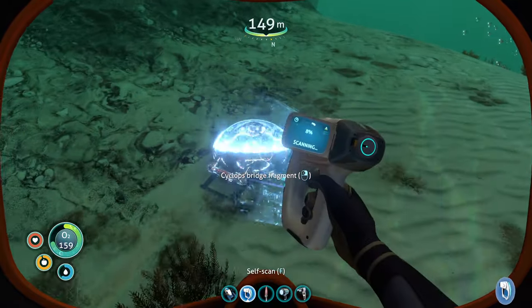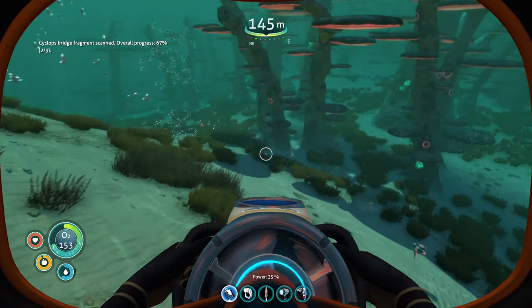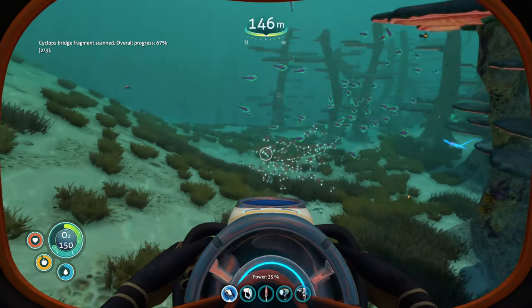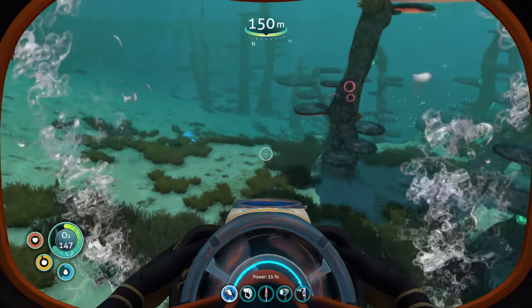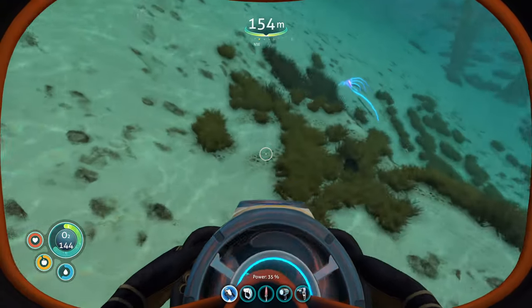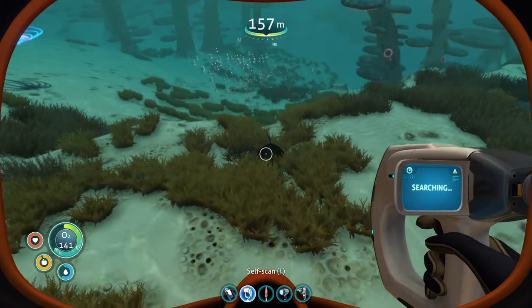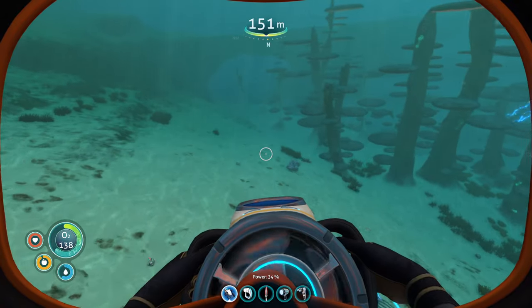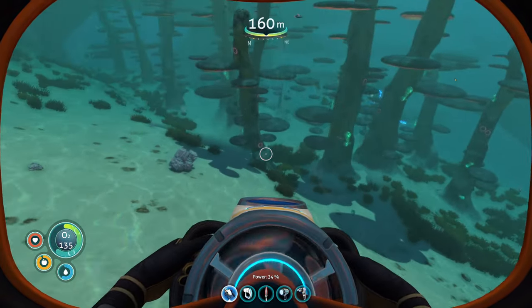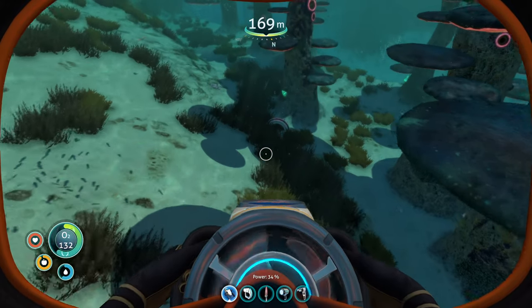Let's collect cyclops fragments. You can find bridge fragments and hull fragments in the mushroom forest. Fair warning: it's going to take you a while, and you're going to find moonpool fragments and get excited every time thinking it's a cyclops fragment — and then get mad. Don't scan them, because if you scan them you might be tempted to make a moonpool, and then a vehicle. Don't quit on this run.